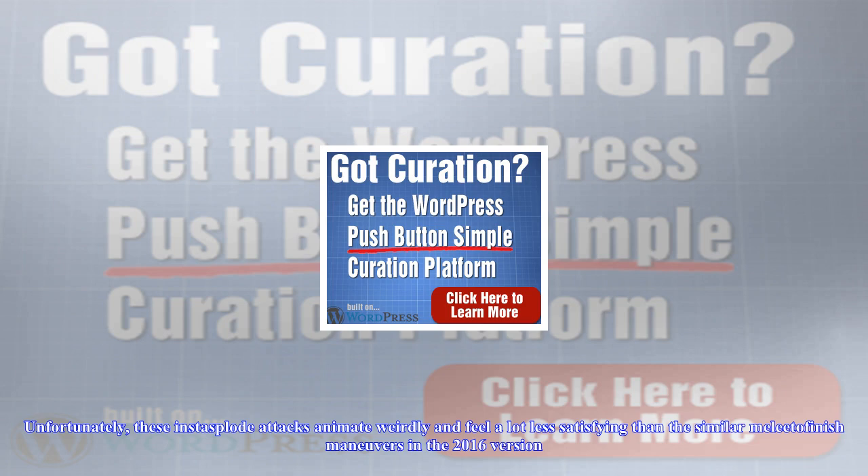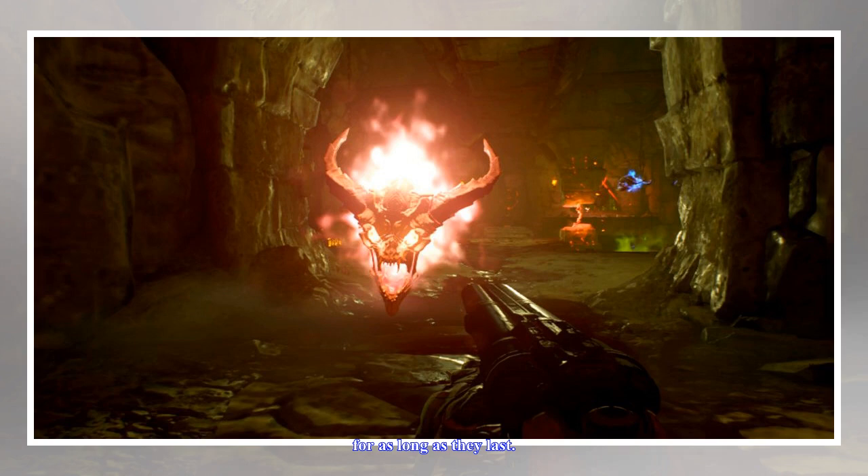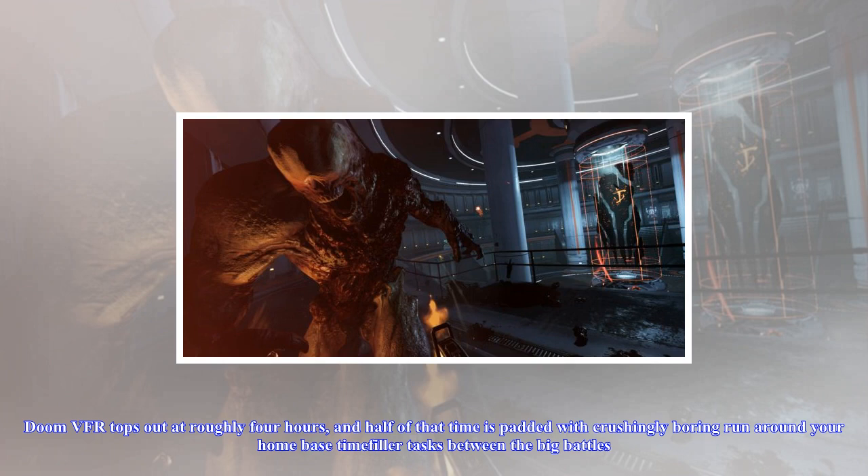The glory kill mechanic returns from last year's game, though now in VR you simply teleport directly into an enemy's body when it has been weakened. Do this, and its body explodes around you in bloody gibs. Unfortunately, these insta-splode attacks animate weirdly and feel a lot less satisfying than the similar melee-to-finish maneuvers in the 2016 version.